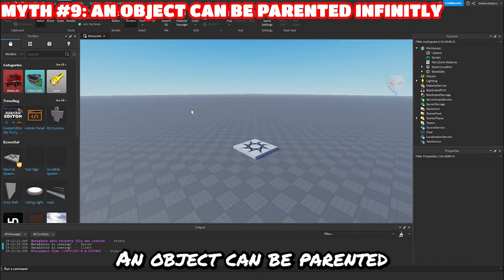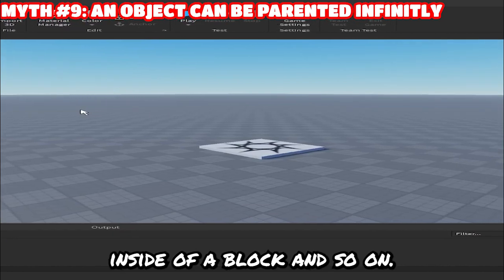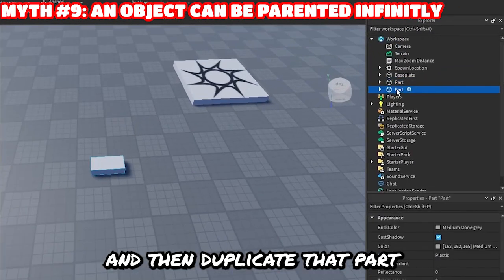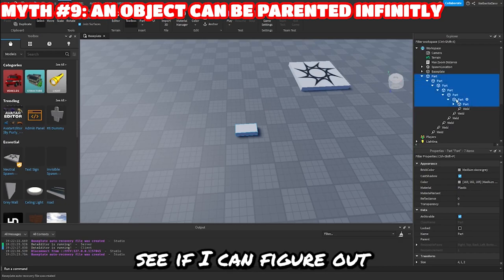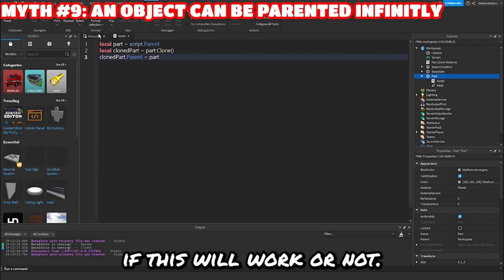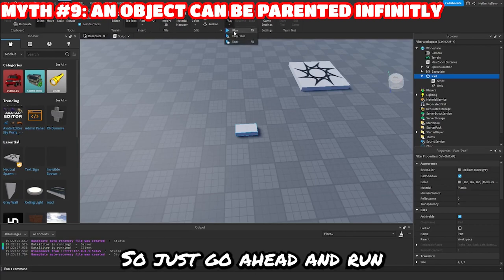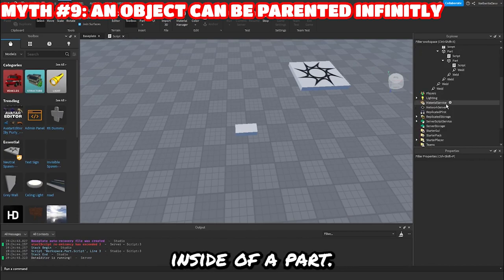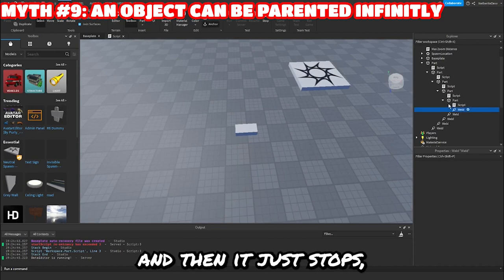All right, next myth: an object can be parented infinitely — like a block inside a block inside a block inside a block and so on. So it's adding a part, duplicating that part, and putting it inside that part, on and on. I think that'll take too long to do manually, so let's see if I can script this. Let's go ahead and run the game. We have a part inside a part inside a part — I think it's working! And then it just stops.